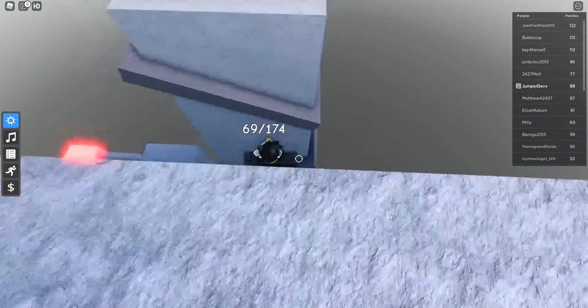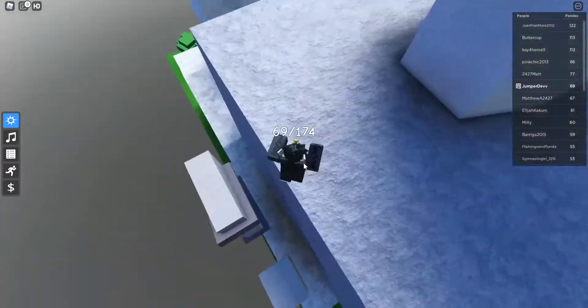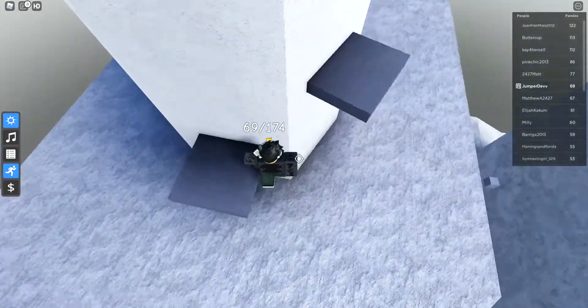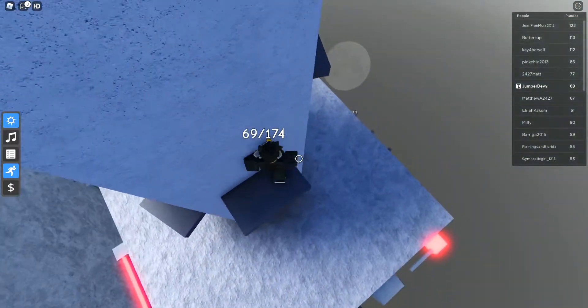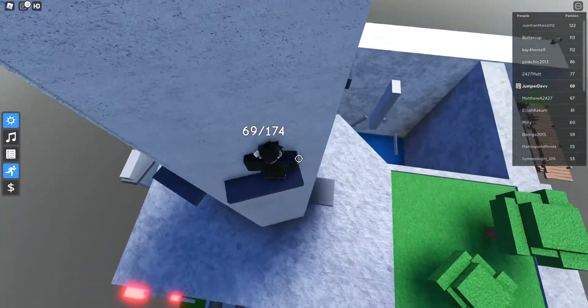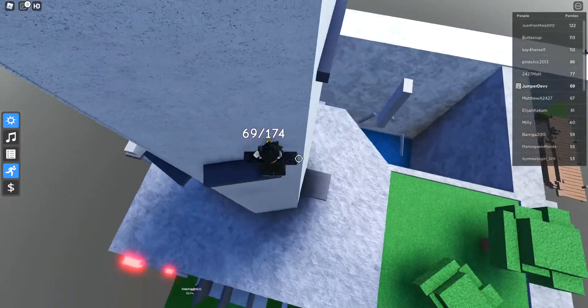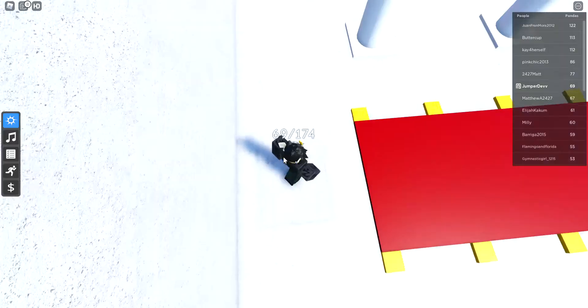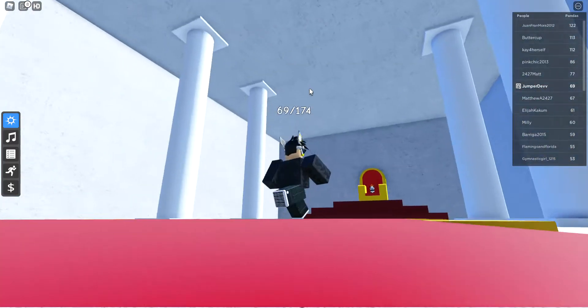Turn off sprint again and do the head hitter section, then go over to the tower. Turn sprint on and climb the tower — it gets harder to get onto the wall each time. Turn off sprint, go up, and touch the path. King Panda is right there!